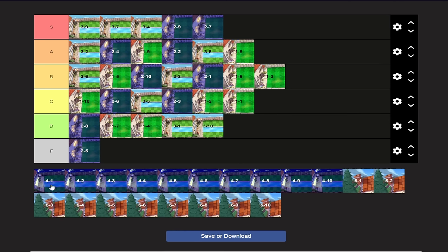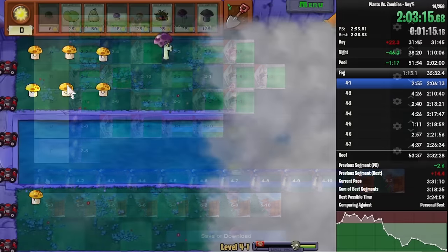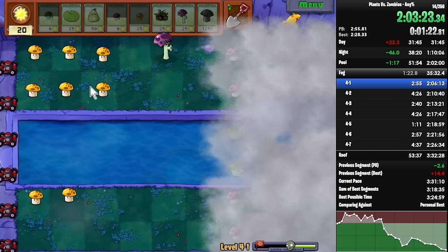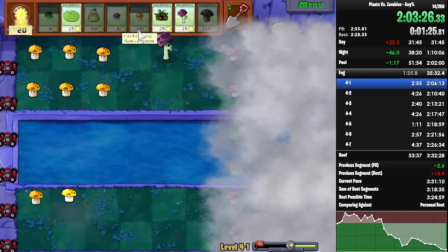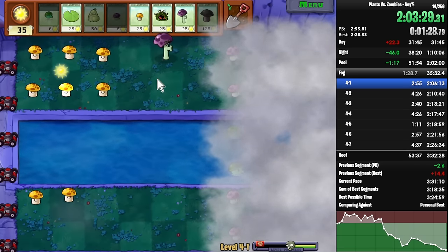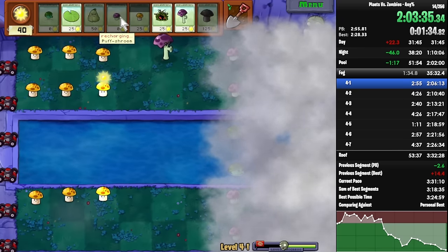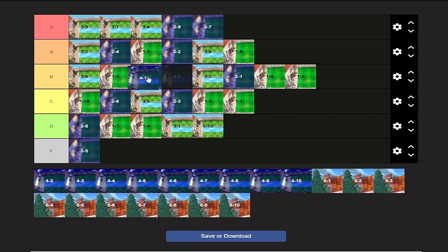4-1 kicks off the fog stages. 4-1 is short and sweet — I like it. All you have to do is plant Puff Shrooms and some Sun Shrooms. The problem is you can't see, but the fog isn't too bad here. Just find a Squash — you can Squash wave 9, and generally that's what you want to do. Just be a little careful because fog stages are infamous for not having enough sun. Nice and simple. Probably around B-tier — more fun than 2-1 but not as fun as 3-3.